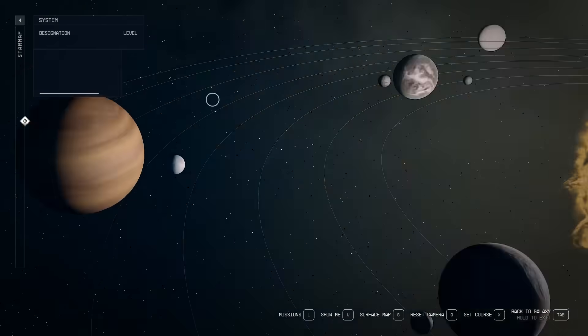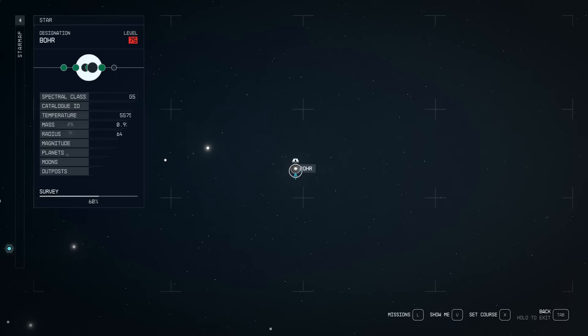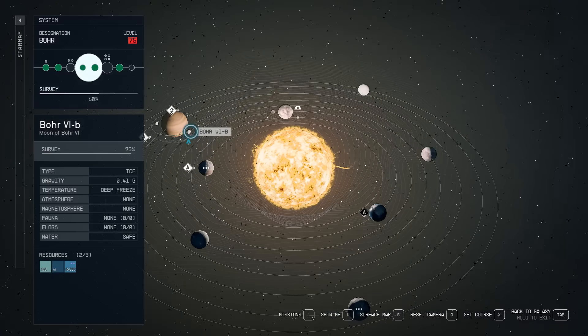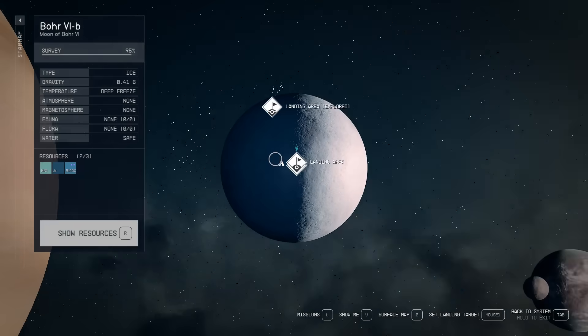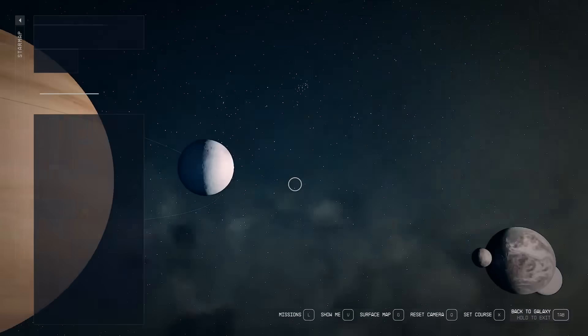First thing you're going to have to do is go to the Boar system, all the way in the upper right. You're going to go in and land over here on this moon, and you're going to land on the Deserted Robotics Lab. This is a static spawn.